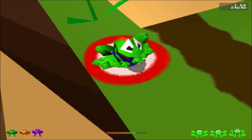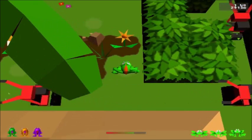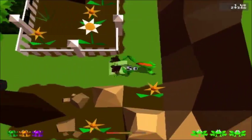Darn it! The thing is, I don't even know the patterns that these lawnmowers move in — I'm just being reckless. Also, if you want to hop fast as Frogger, you can't just mash the key. The best way to go fast is to do it rhythmically.